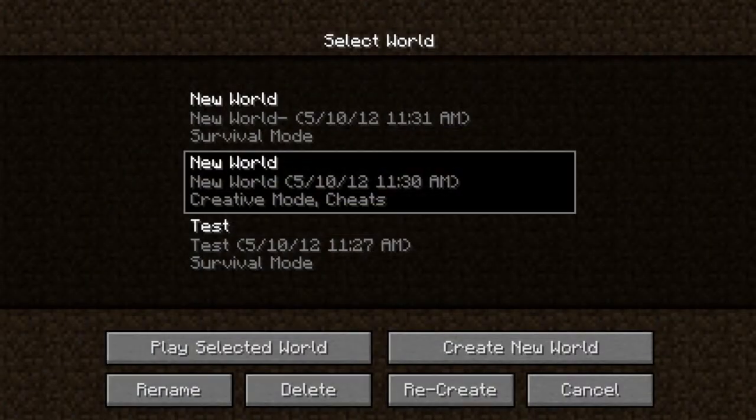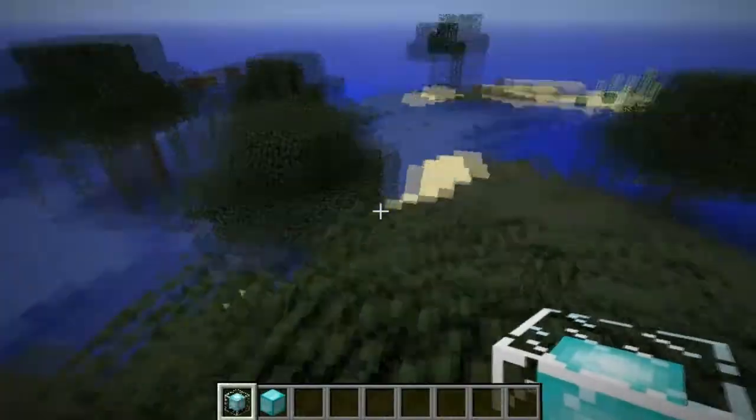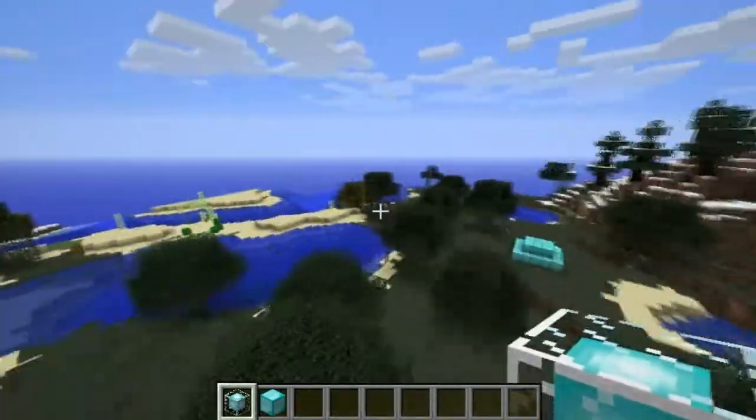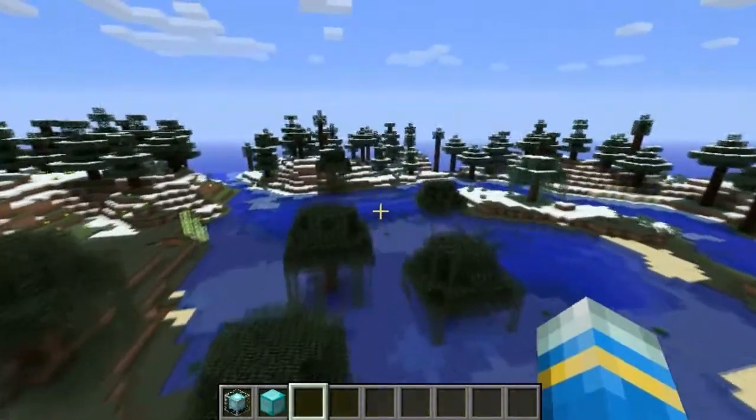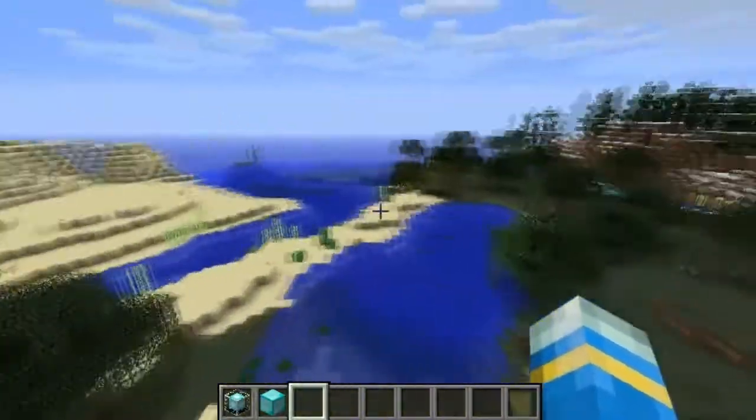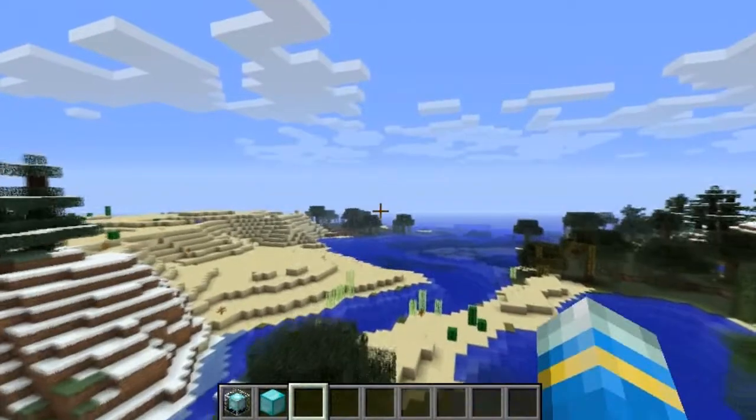There's also witch huts, which I'm not sure if I can find. I can probably look for one. They spawn in swamps, which I spawned in — which is nice. There might be one over there.